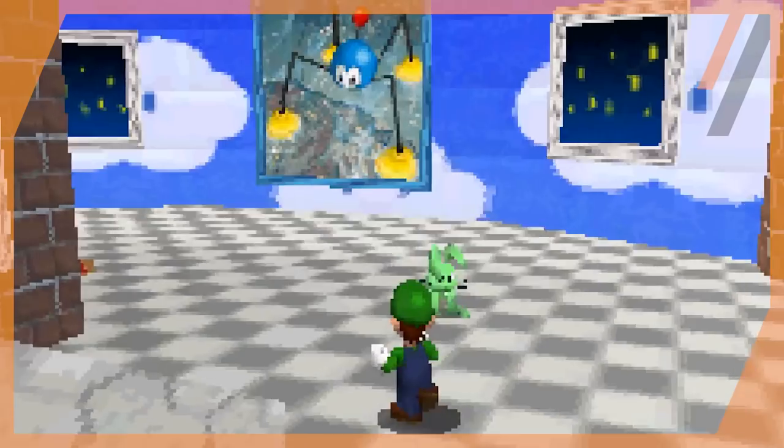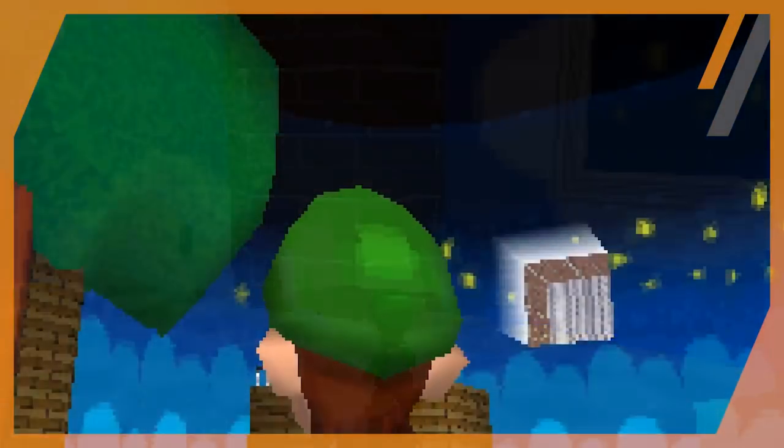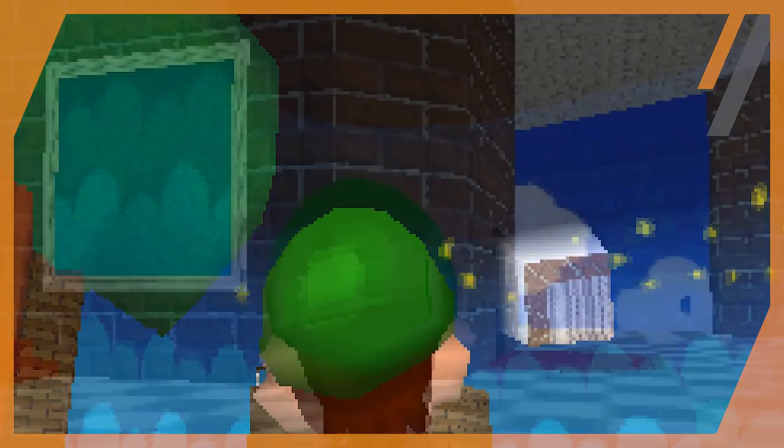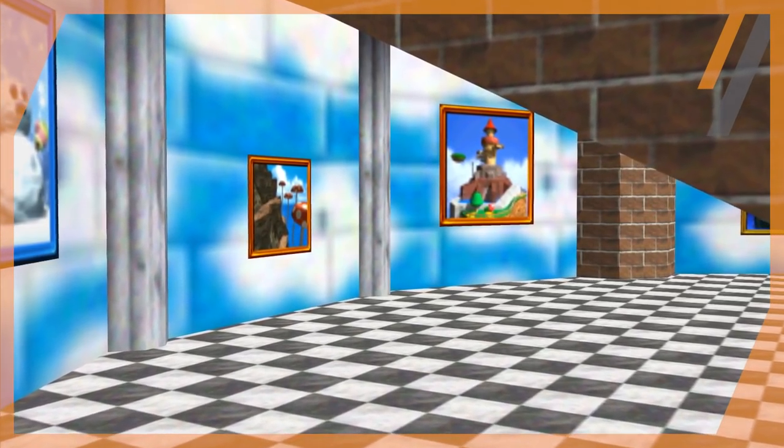In Super Mario 64 DS we have a similar situation, except the cloud paintings in the room are now the upper parts of the stars of the Tic-Tac Clock room. The painting in question remains the same, being the same slice of wall it was before. But why put this here? Why not just recycle another painting from elsewhere in the castle like the designers did for the remainder of the room?